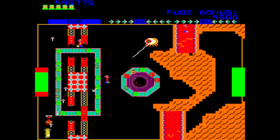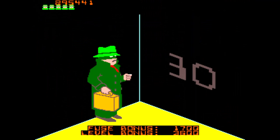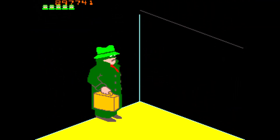You'll earn 1,000 points for shooting the crawling eye monster and 2,000 points for shooting the super robot. You'll also receive a 200-point bonus for each of these enemies destroyed, although just like before you will only receive the bonus if you clear the level. If you light the bomb fuse, all further points will be doubled.